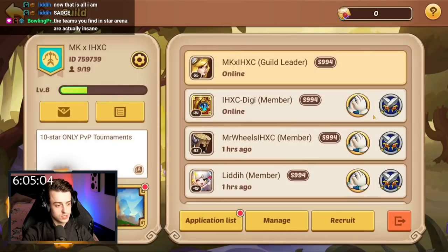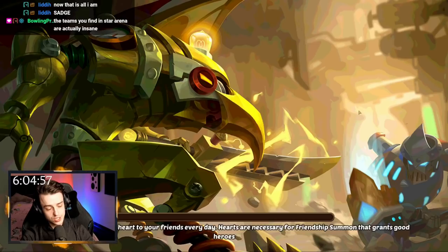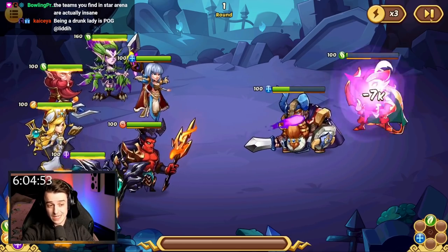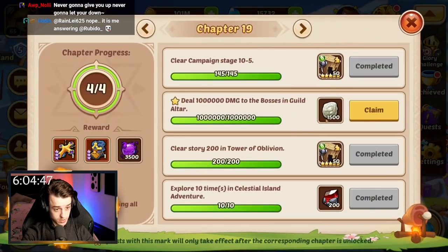Now I need to deal a ton of damage to the guild boss. That's fine, let's go ahead and bonk him. We're going to use the same team and not change anything. I'm only going to level up as and when we go. Also, Aspen Dungeon is unlocked and ready to go. We did 7.8 million there — that's good, that's within the bounds of what it wanted.